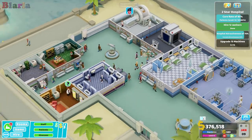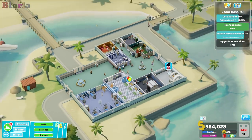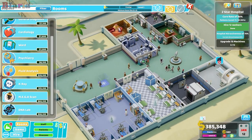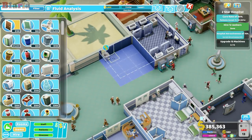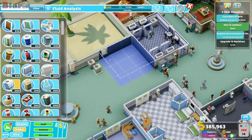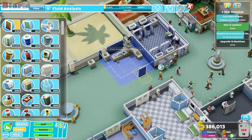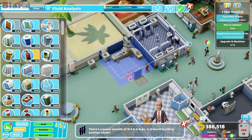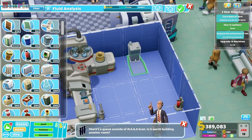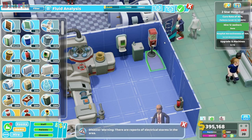Mega scan is getting pretty busy. Another department we could put over here is fluid analysis — that is a pretty good diagnostic room. Fluid analysis is amazing, we all love the analysis, it's just the best. So let's pop this here and build fluid analysis. Stick that there, it's definitely going to need a door. Pop that there.